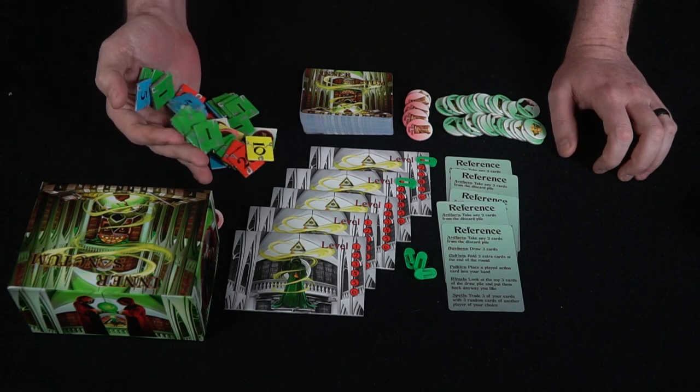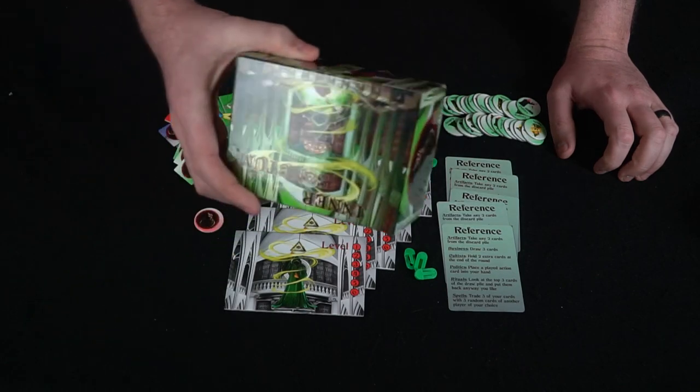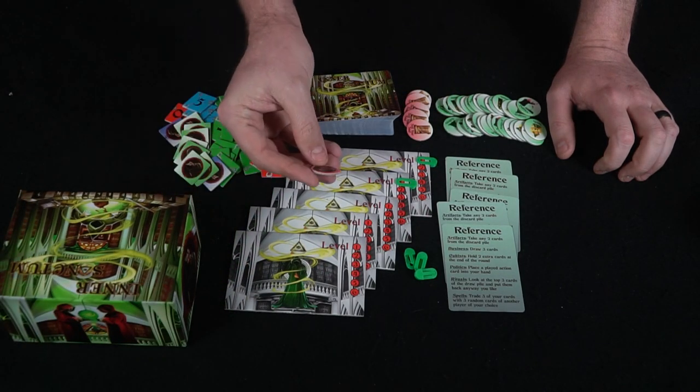The corruption tokens come in denominations of ones, fives, tens, and twenties. There's also a box for the game rules and of course the Dark One.